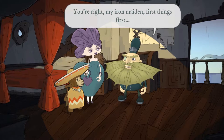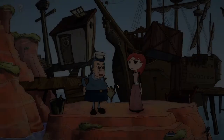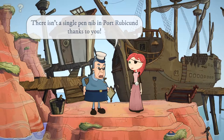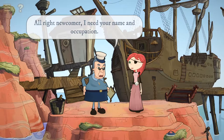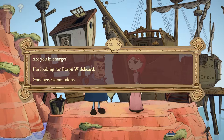Why does he dress like a police officer if he's a baron? Yeah, that's true — that's what he looks like. There's also something that looks like a Mexican wizard monkey... not sure what's going on there. 'What have you done with my consignment of pen nibs?' 'Nothing — there isn't a single pen nib in port.' The lip sync is not great, but it never is, let's be honest. Compare this to Monkey Island where everything's heavily pixelated — you can get away with a lot more abstraction.